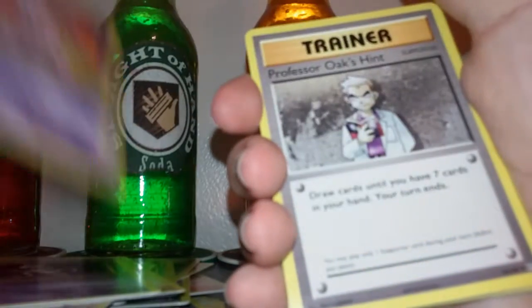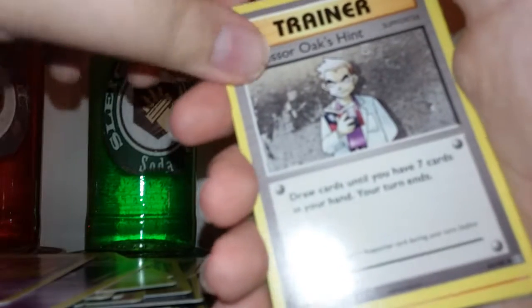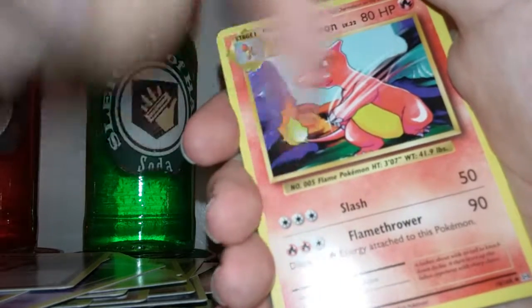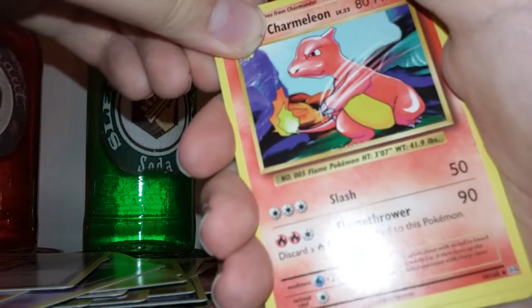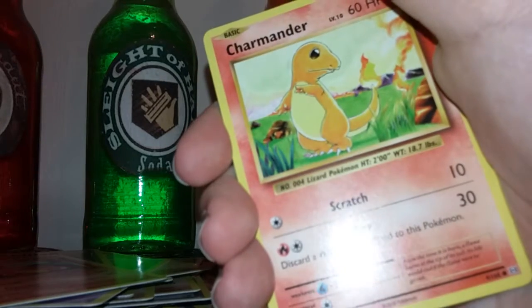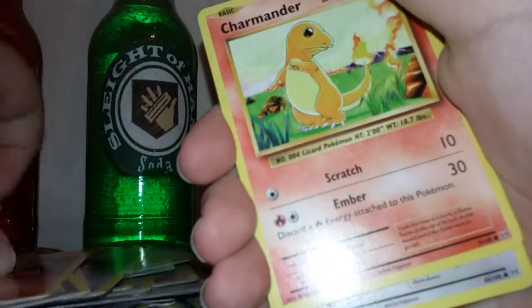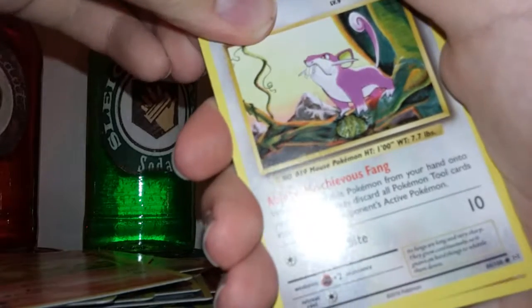Nidorino. Professor Oak's Hint — now if you're old school like me, I watched the whole entire series of the old Pokemon show. Oh, speaking of — Charmeleon! I was really hoping through this I would get a Charizard. That's the one thing I want. I need that — I have a shortage on energy cards. Charmander too. I already have freaking Charmeleon and Charmander. Rattata — looks like my hamster.